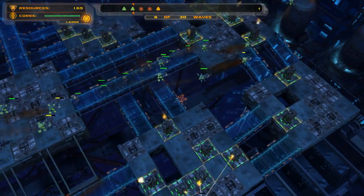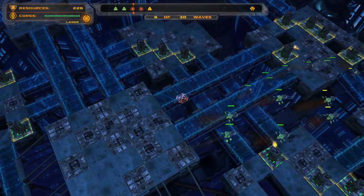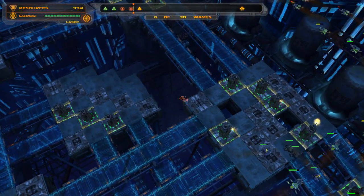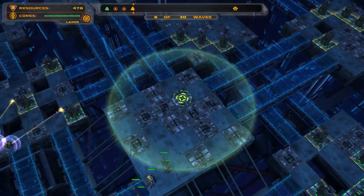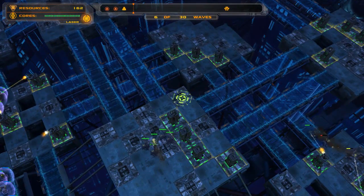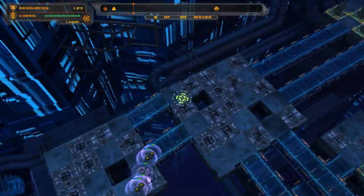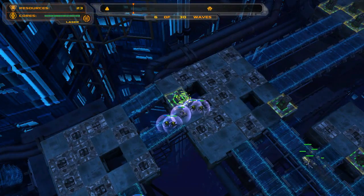We've got some airborne units here; they're going to get taken out by the missiles. It's wave six that needs to worry about those missiles. Guns are doing a pretty good job knocking down those airborne units. You can hear the missiles firing off. We're going to go ahead and put a whole row here quickly so they have to go around. That's section 11, and this is section 12.